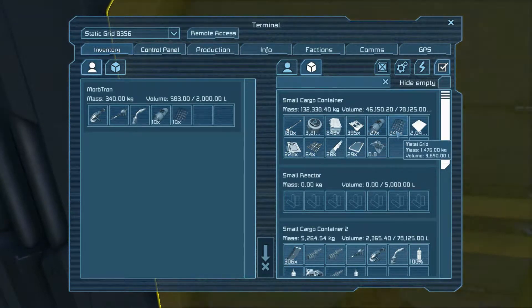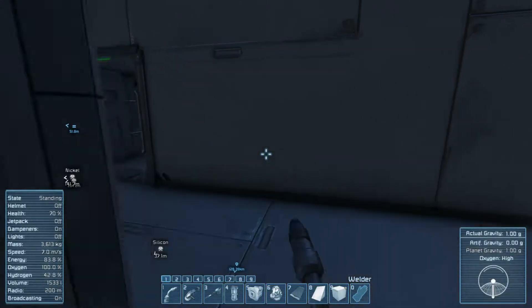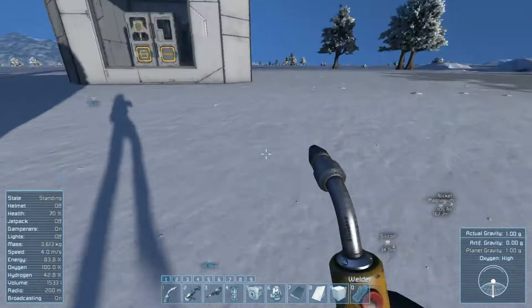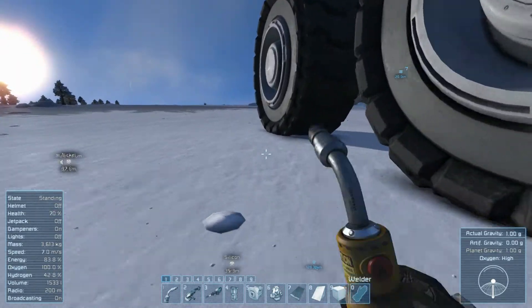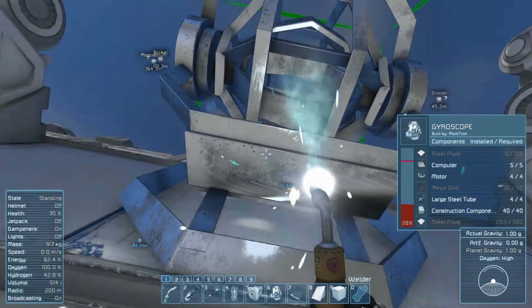So I need large steel tubes, metal grids, construction components, more steel, some motors, and probably some computers as well. Oh, so silicon's like right underneath of us. Cool. Silicon will let me make more battery components and stuff like that. Need more metal grids and more steel.